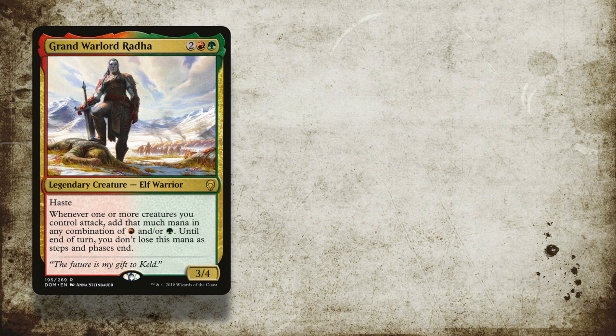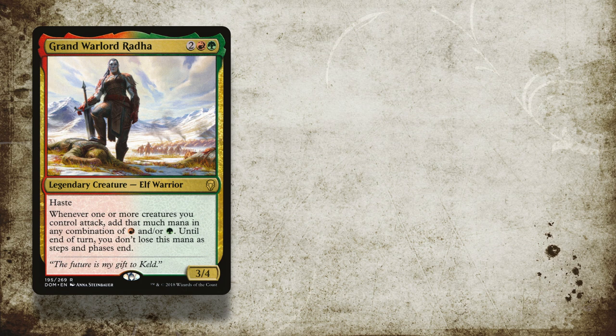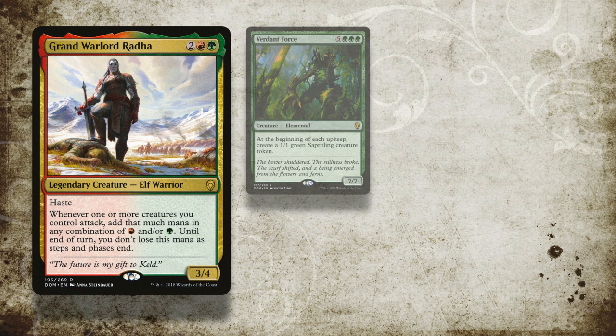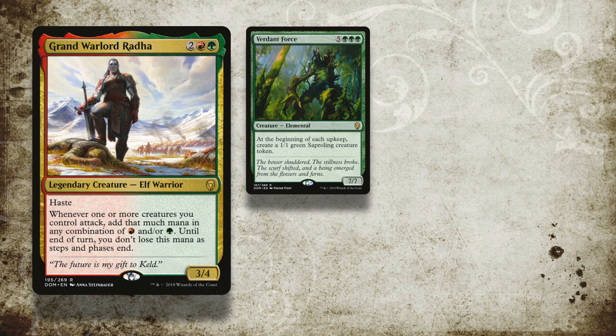By way of introduction to today's decks, we'll start in turn order with Jon's Grand Warlord Rada deck. Grand Warlord Rada is two generic mana, a red and a green, for a hasty elf warrior that whenever she or her creatures attack, they generate that amount of mana in either red or green. Jon's strategy is to go wide with cards like Verdant Force to give him as much board presence as possible, and then make his opponents' mana generation as difficult as possible with effects like Mana Barbs.